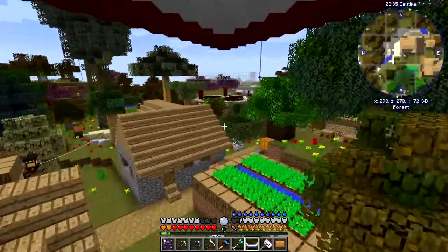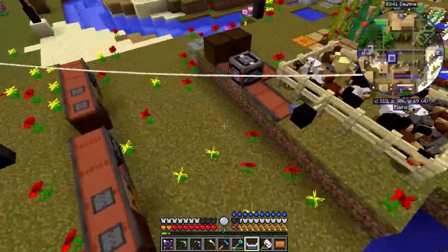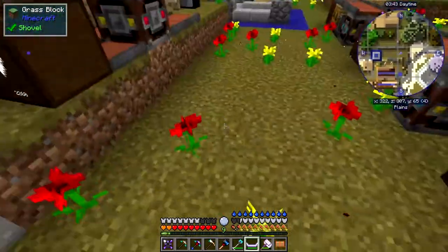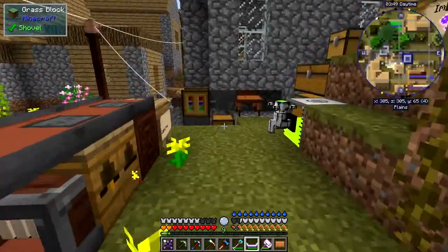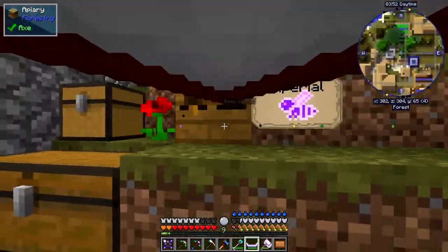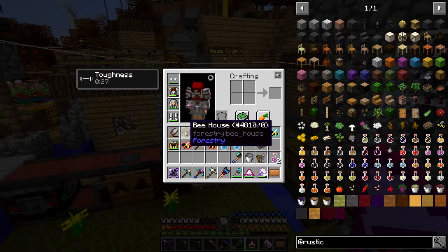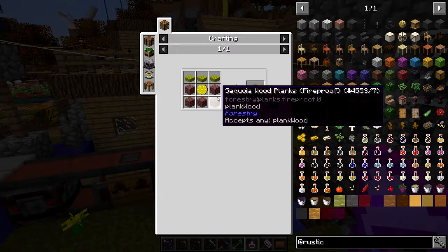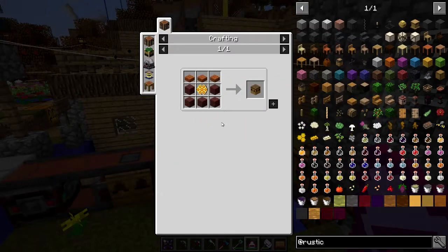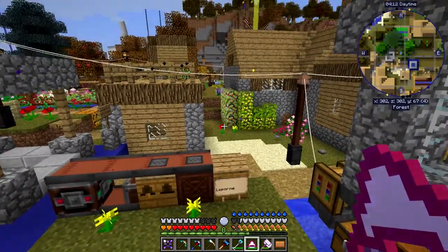You start with these two breeds and you've got to start breeding them up. First you'll need a bee house because you won't be able to make the next one up — the apiary. The recipe for a bee house needs one comb, five planks, and three slabs — fairly cheap. Let's look at the recipe for the apiary under Forestry.